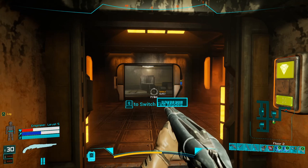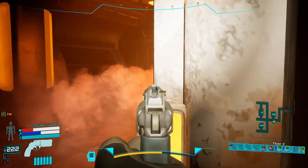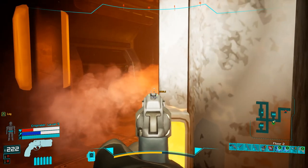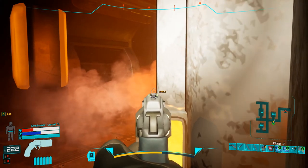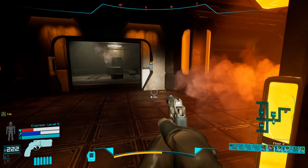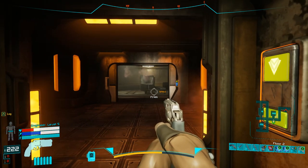Use the shotgun only as an 'oh shit' button. Use the pistol to deal with turrets. By the way, you can use corners to shoot turrets — aim for the pixel that's slightly exposed so they won't shoot back and you can destroy them. Don't tell the developers or they may fix it.